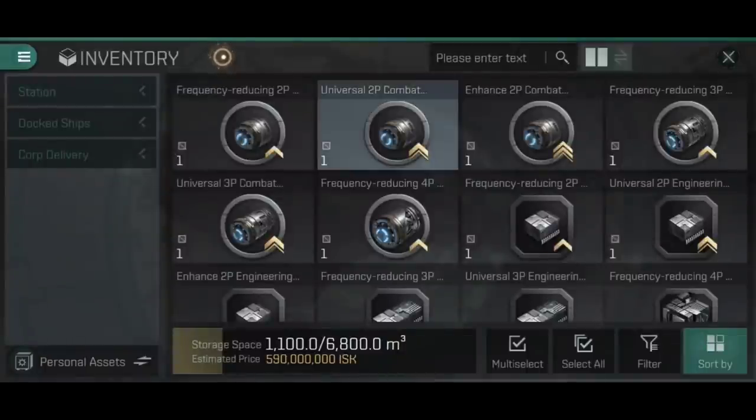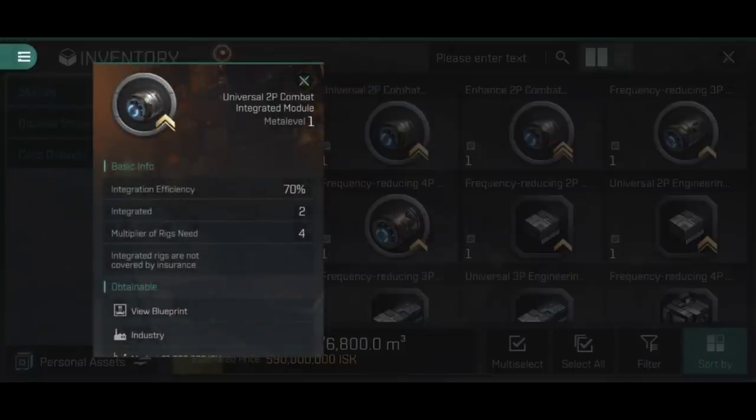Moving up to a universal 2p combat integrated module: being 2p means it integrates two different rigs into one module. However, because it's universal, that's at 70% efficiency - so that cannon collision accelerator giving 10% damage now gives 7% instead of the 6% on the frequency reducing. A universal integrated module requires four of each rig, so you'd need four collision accelerators and four burst aerators to build it.